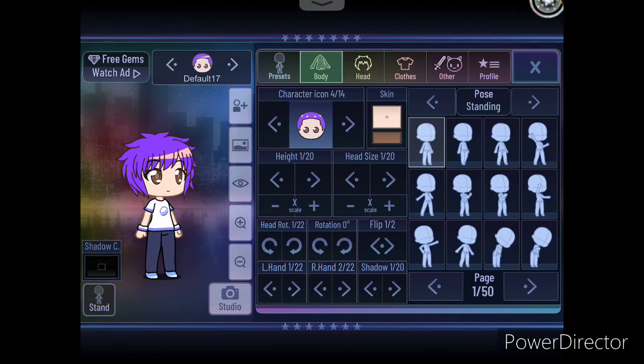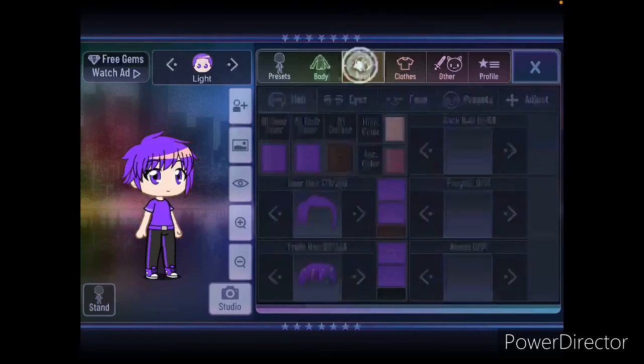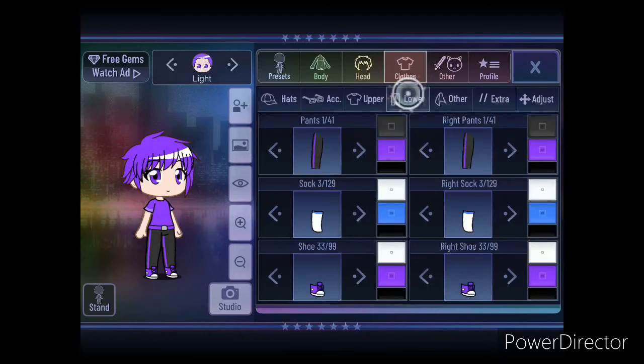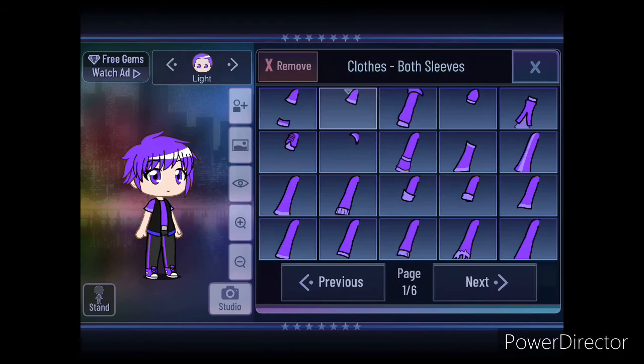Hey guys, we are back, and this is what I got so far. Let's put this white to make it shiny. This is what I got now, but I don't know what else to add to him. Maybe actually let's give him a jacket — you know, make it nice.